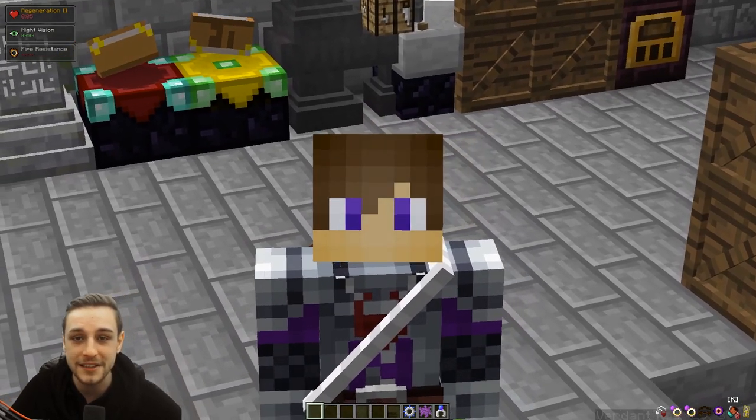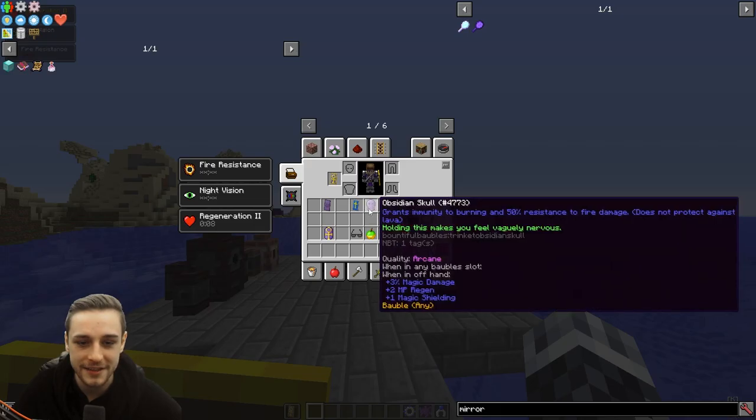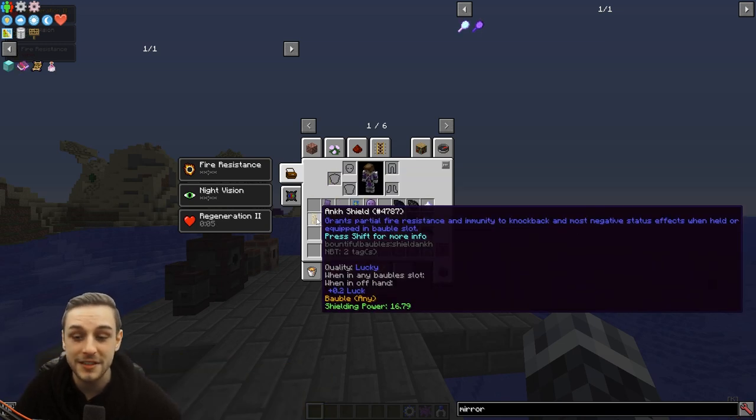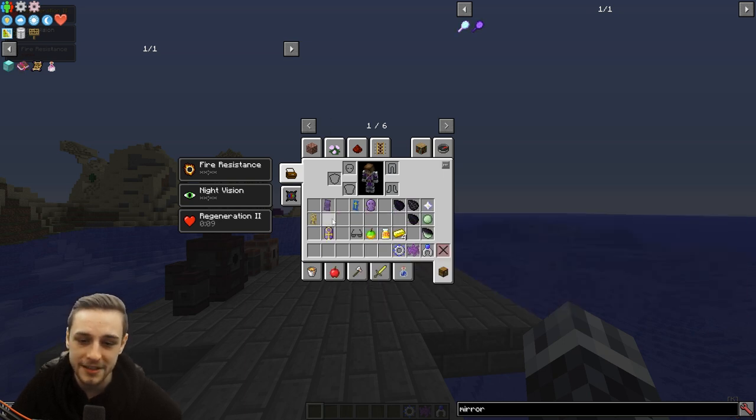The Ankh Shield is awesome. It's a bauble as well as a shield, and it can be used as an actual shield as well. It provides partial fire resistance and immunity to knockback, as well as most negative status effects — poison, nausea, blindness — not everything but most of them. So it's incredibly valuable to pick up, and it's a little bit complicated to get all the individual components you need to craft it. We're going to show you what you need to craft it and then how to get those items.